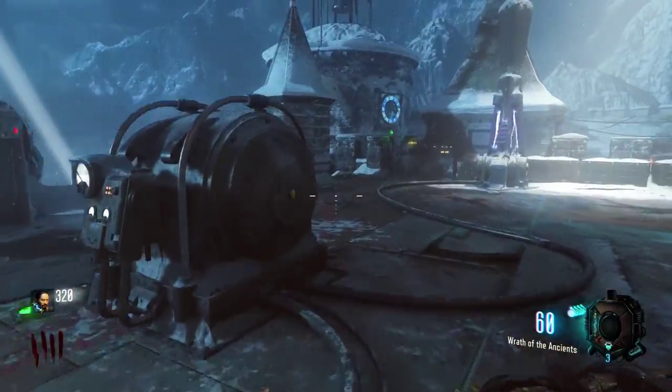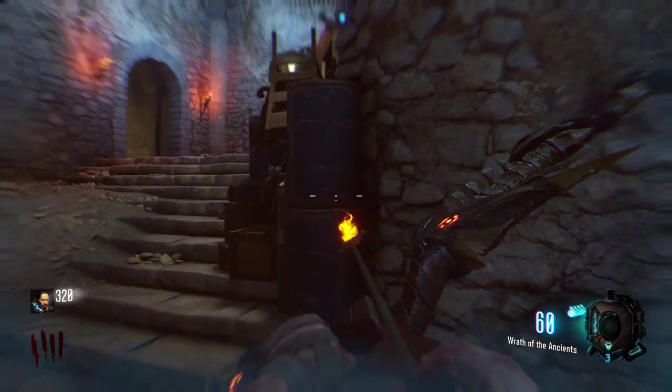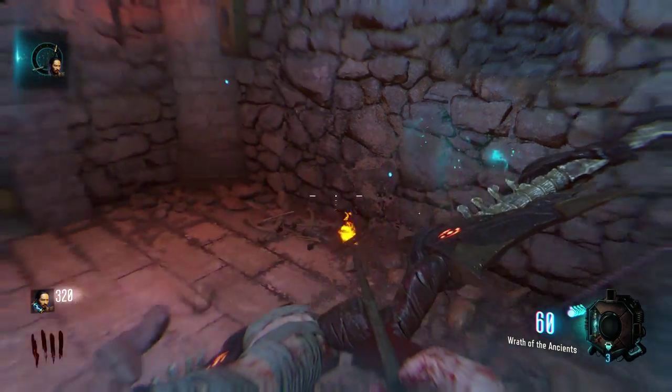If you have done all four pictures correctly in the right order, make your way into the pyramid room. On the wall right here before the knight's tomb, the wall will explode and it will reveal the wolf arrow quest.